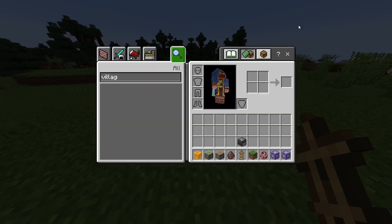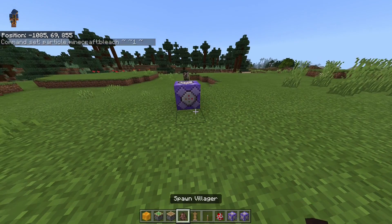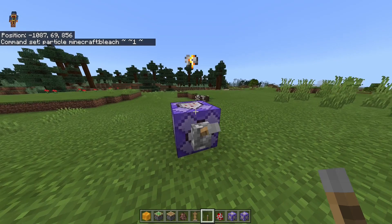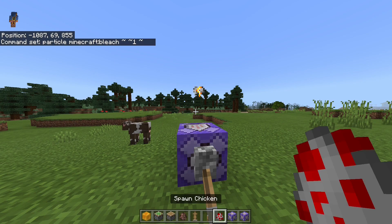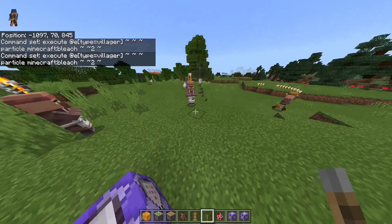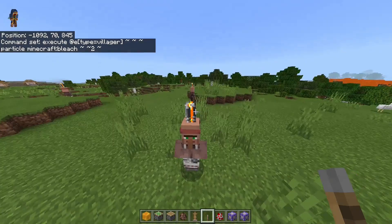This is the particle command. With the particle command, you can make a few interesting things. If I just take a lever, then I can activate this command block. If you want to delay this, just type in a second or a half second. And if you flick this on again, this makes these nice particles. The funniest thing about this is if we take this command with execute on the villagers — the particle command — and then flick this on, you can see that these villagers have these particles. You can do this with basically every entity.